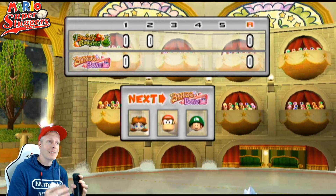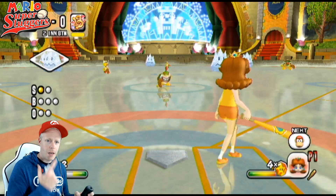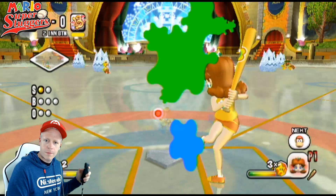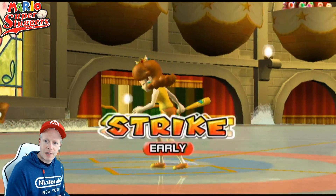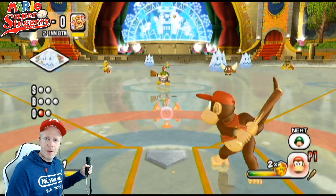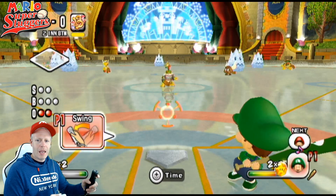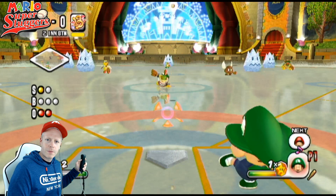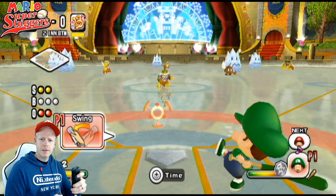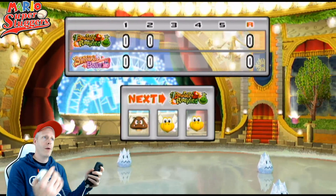No hits, no runs — zero-zero tie. Daisy up on board now. The pitch from Bowser Jr. — swing and a miss. He uses his Splatoon paintbrush special pitch. Got Daisy out. Those special pitches — Bowser Jr., your pitches are worse than Wario's and Waluigi's. Diddy Kong up — big chain jump — hits it right to the Koopa Troopa, two down. That brings up Baby Luigi. I swung so early — struck Baby Luigi out. Change of sides. Our game is off right now from our defensive strategy to our hitting. Let's get back on track.